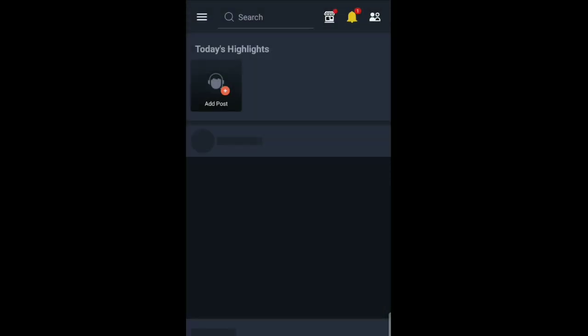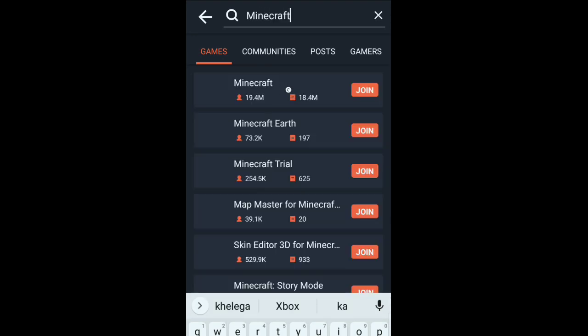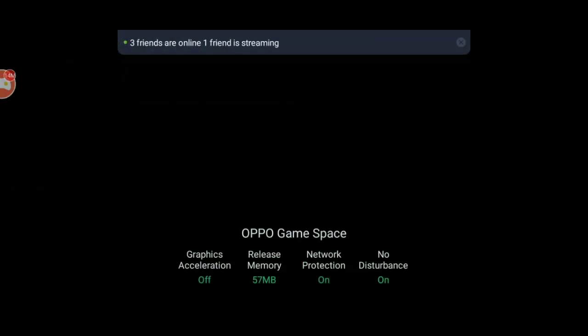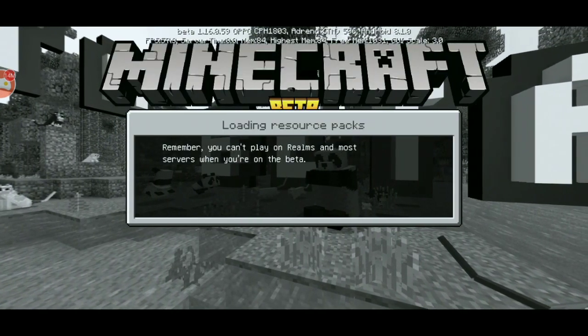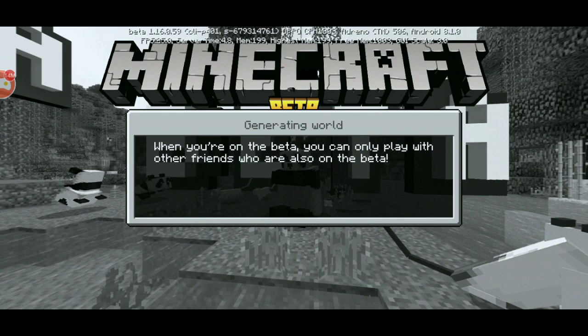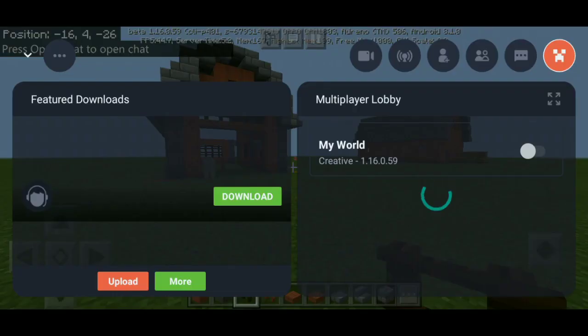To host a world, open Omlet Arcade and search for Minecraft in the search bar. It will show a community for the game with lots of live streams. Click Play Now and it will automatically launch the Minecraft app. From there, go ahead and launch the world you want to play multiplayer on.